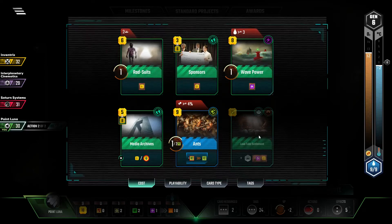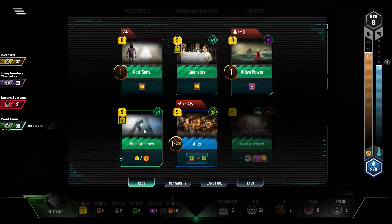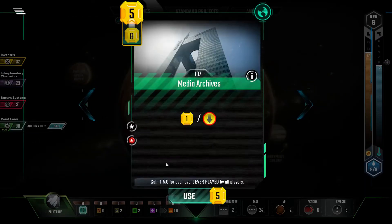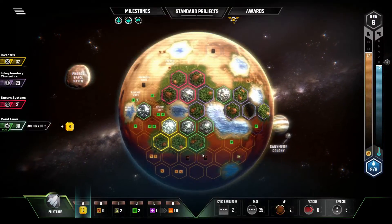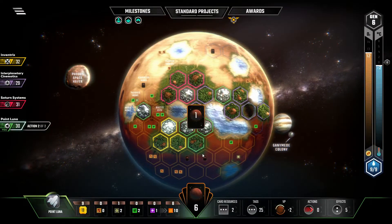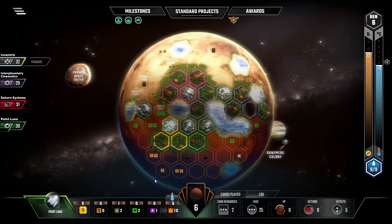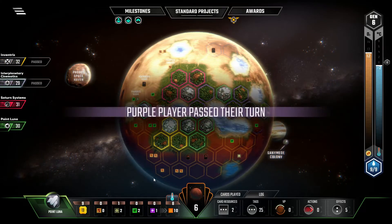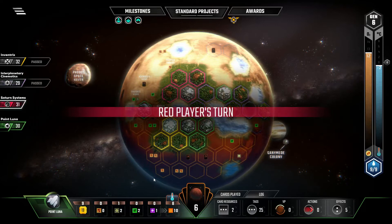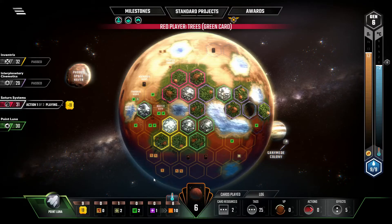Let's get Media Archives first, because that'll give us a burst of cash. Give us eight, and a free card. We only paid three for the card plus eight, so we got an even return on our investment — well, we got a free card out of it. Not quite as many events as I thought, but at least we broke even on it.